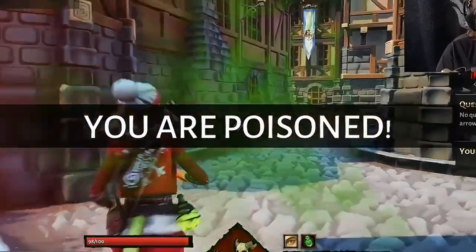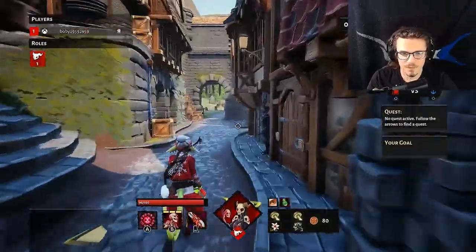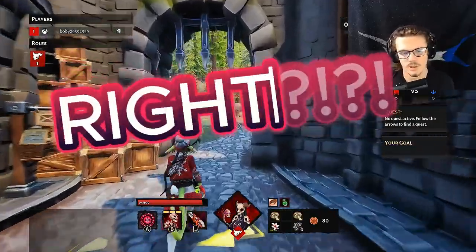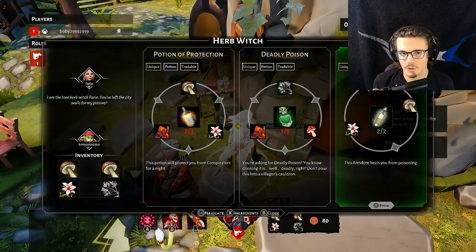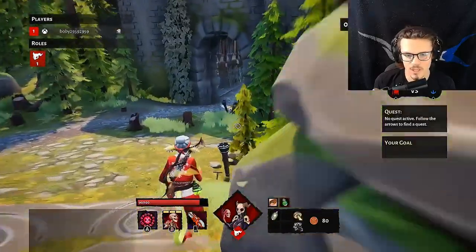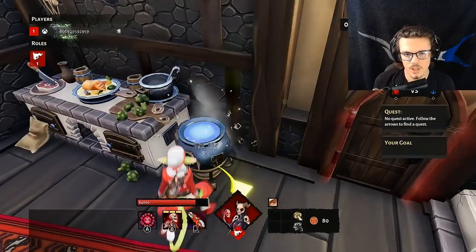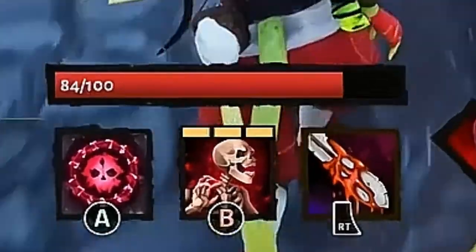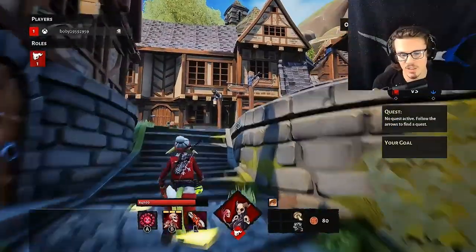It's now the next day and you see where it says you are poisoned with a green effect going around — that means I have to figure out a way to antidote myself. I'm going to run over here to this lady and craft the antidote. After crafting the antidote, I'm going to run back to my own house. Here's my cauldron — I'm going to put the antidote in my cauldron. As you can see, my health is not going away anymore — that means I am healed, I'm antidoted, I don't have to worry about dying to the poison anymore.